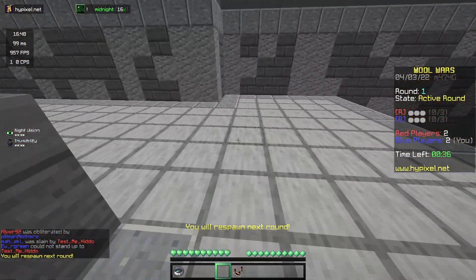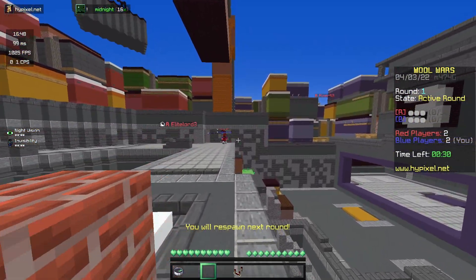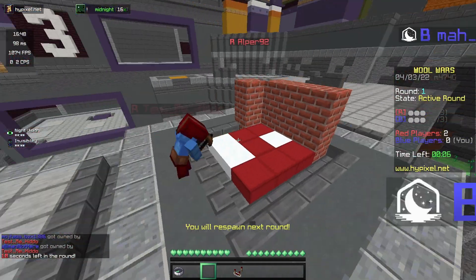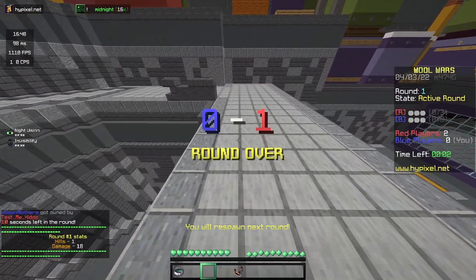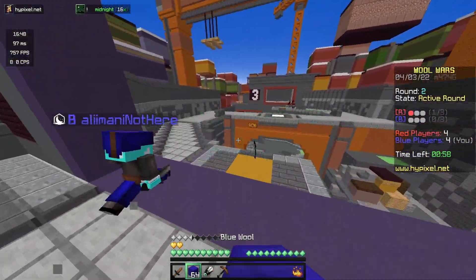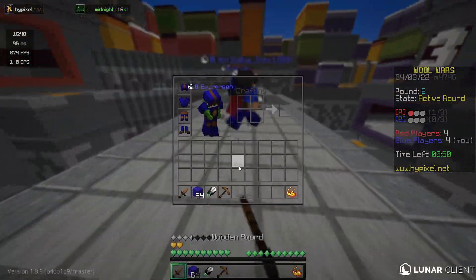So it's 1.8 — it's good, 1.8 is my favorite version. Come on team! It's a bit like Battle Box in the sense that you have to place nine wool in the center. You get a team, which I love — teamwork is great. Interesting, I can't actually place blocks.